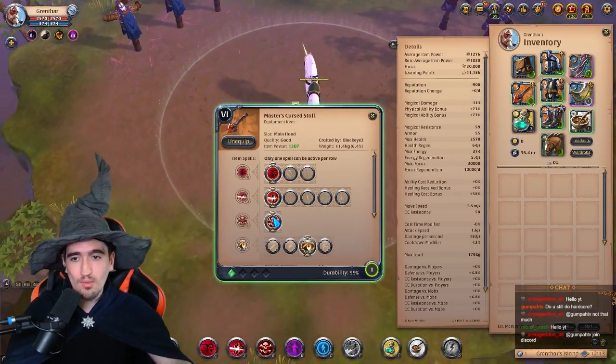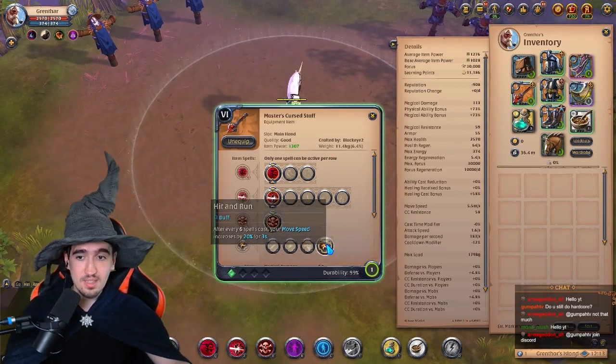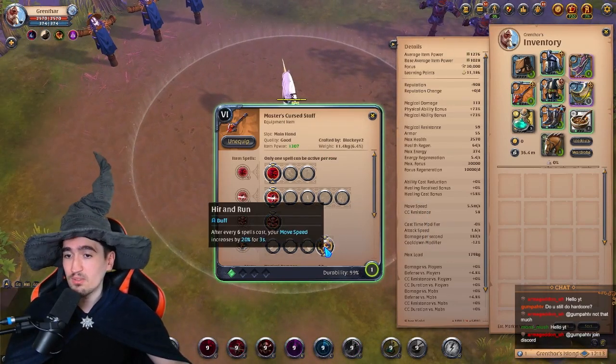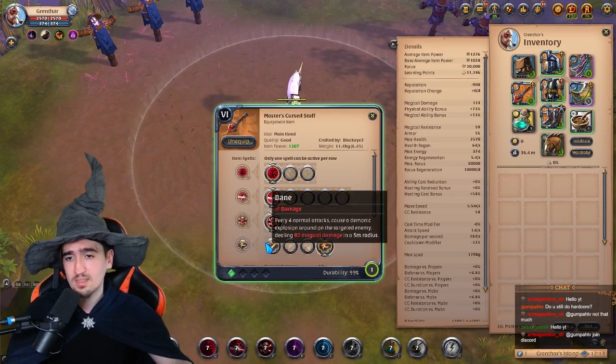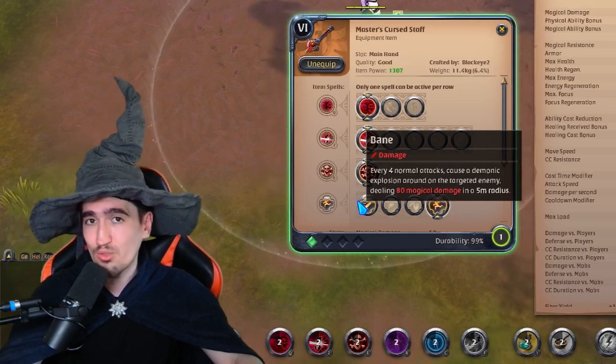Then you want to have the Curse Staff — everything on the first spell except the passive, which is the third one. Some people like the fourth one for chasing, and to be honest, if you have high IP, this might be very much worth it. Or the first one as a general good option that you can use in whatever circumstances you find yourself in.